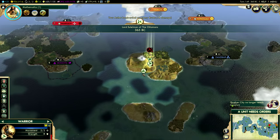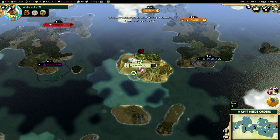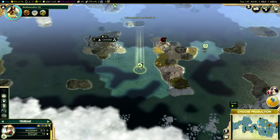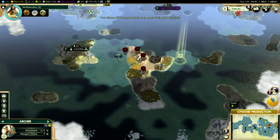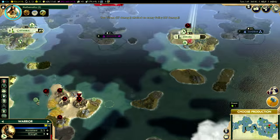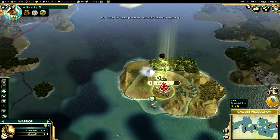He decided not to attack me at all — even better for us. And what's cool is that we are also settling again — the city of Ankara has been founded, very, very cool. I believe he went north — yeah, he's right there. Let's go ahead and attack him. Next turn I should be able to capture him with any luck. Look at all those warriors — this island is just a cesspit of warriors.